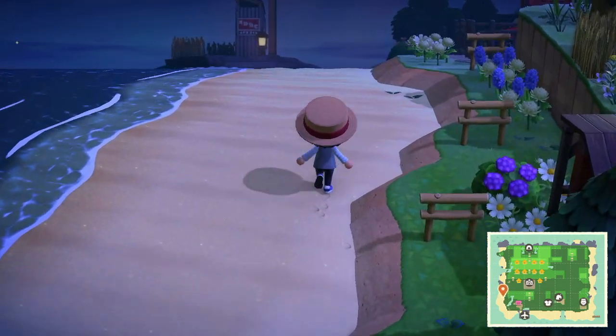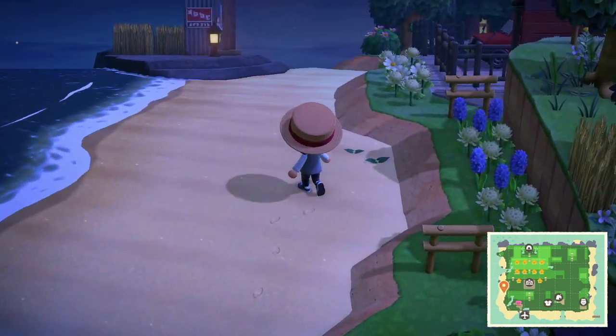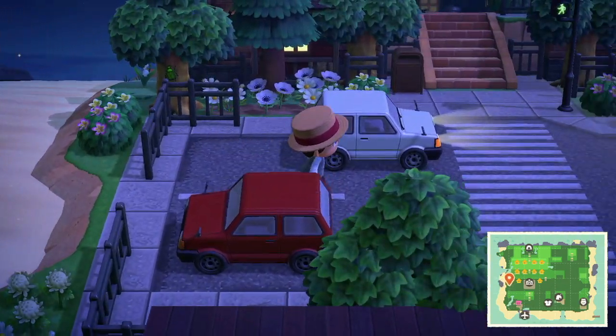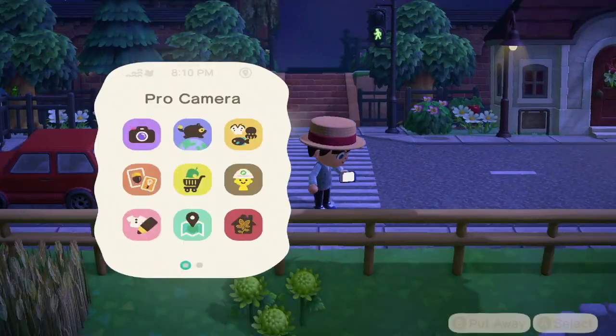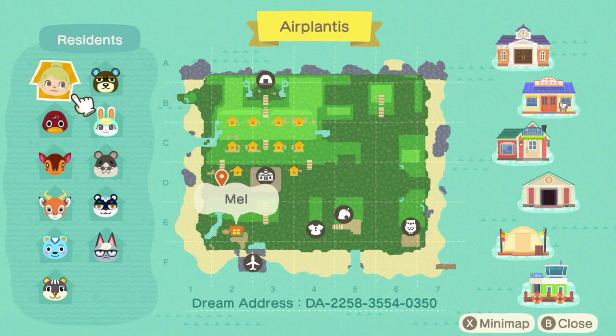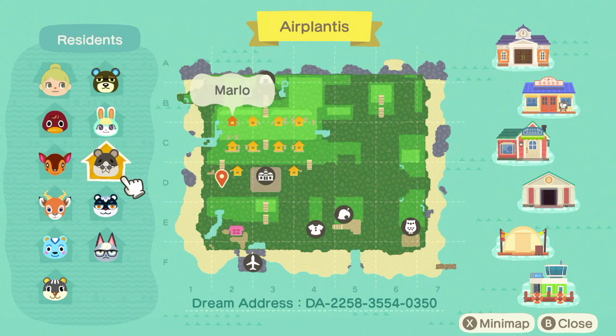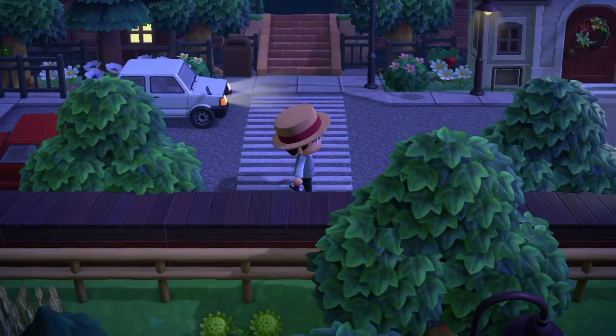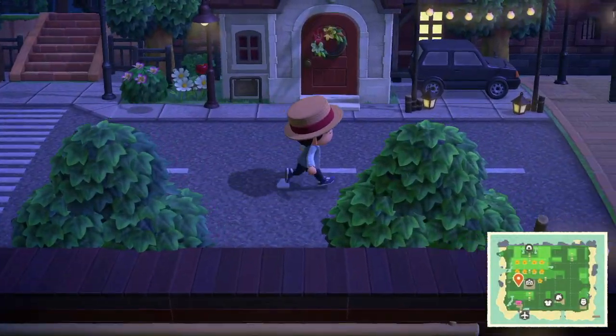What's this way? Some flowers, and then here is the road. Now we're on the main city — the crosswalk. Let's look at the map. They have some good villagers, like Raymond, who is definitely a very good city-themed villager, and then Fauna, who is good for like a park area, and then some others.